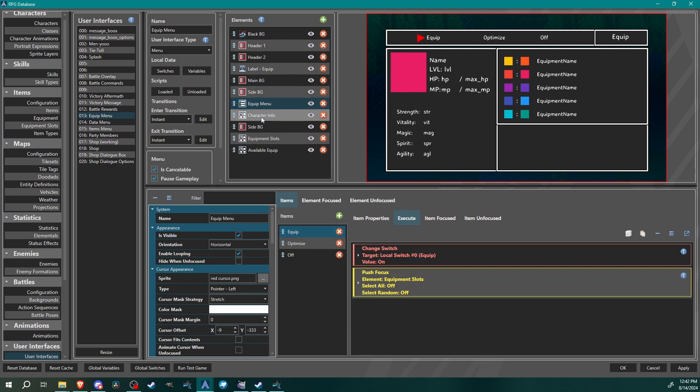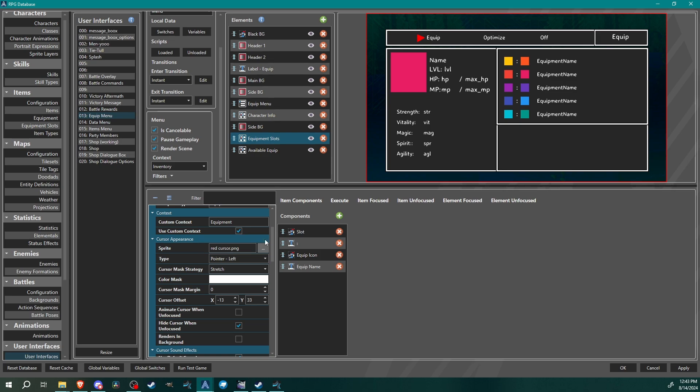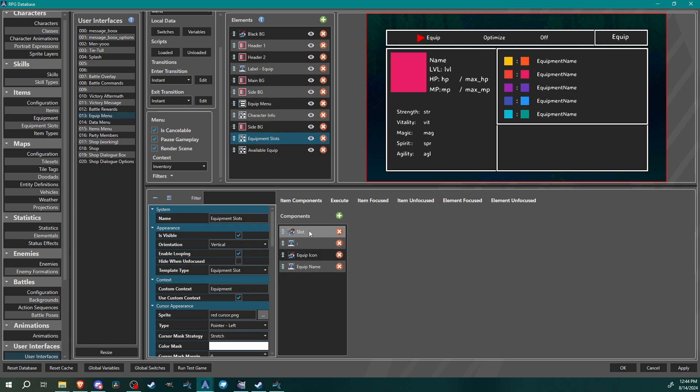For the equipment slots templated list: we have 'set to visible' since we want it visible from the start, we have 'loop' enabled, and a custom context set to 'equipment' with template type 'equipment slot.' I set up the same red cursor I've used on all my menu stuff. I hide cursor when unfocused because when you select equip or off it pops up over here, so when you're not on this selection it's not visible.